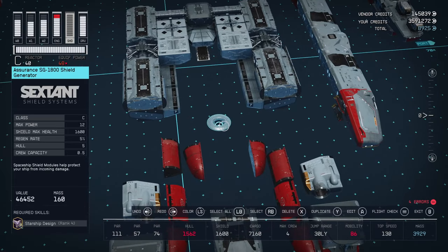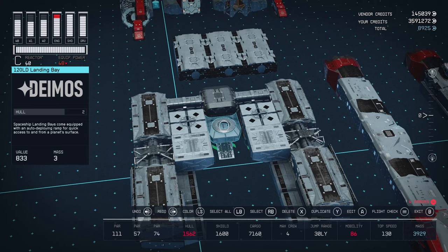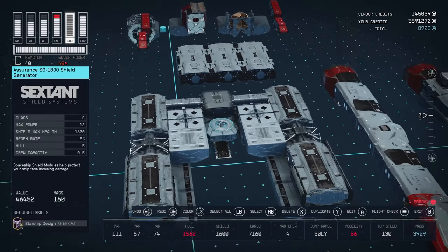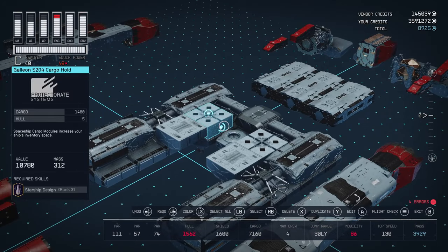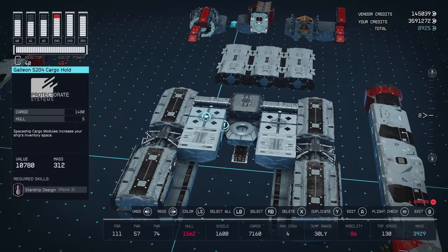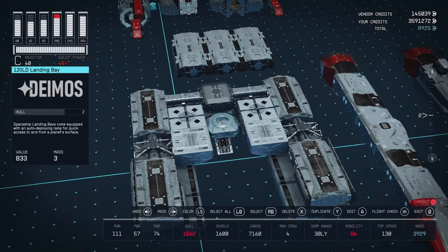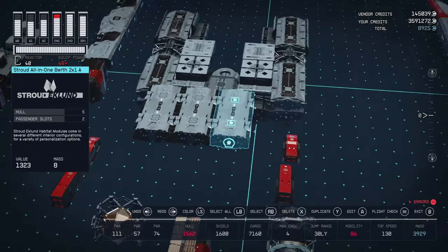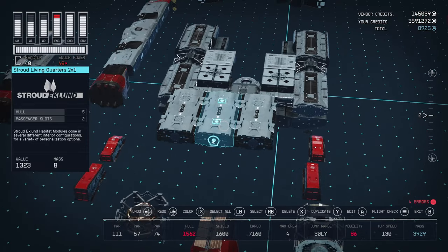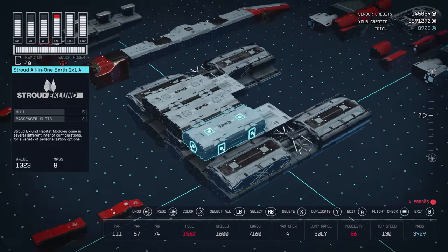We're going to put the shield on now because we hide the shield on this build. It's going to go right on top of the 120LD landing bay. You get it from the Red Mile — it's a really nice shield. But you could put any shield there that you want as long as it's got the low profile. Alternatively you can put your gas tanks under here and put your shield on top. So we will add the second set of habs — just three of the two-by-ones from Stroud-Eklund: captain's quarters next to a living quarters next to an all-in-one berth. They will go right on top just like you see there.